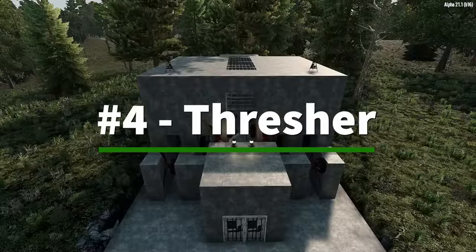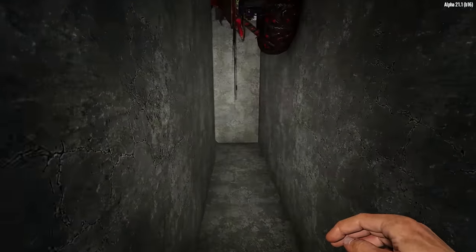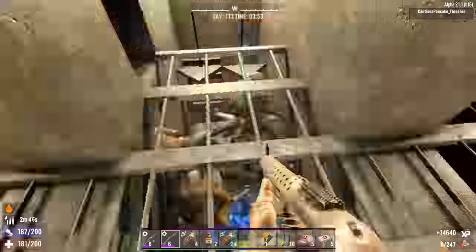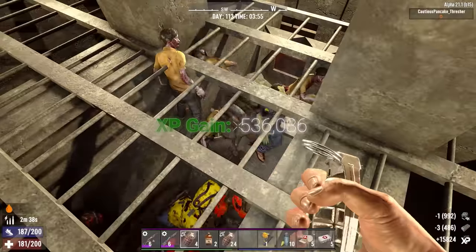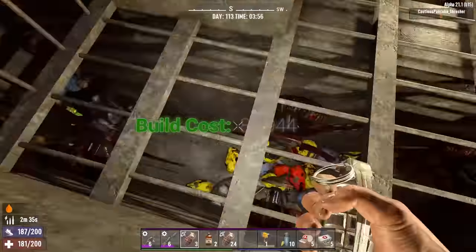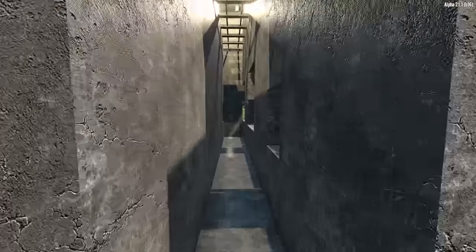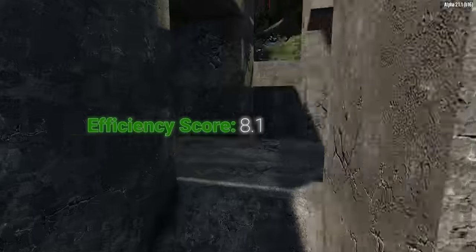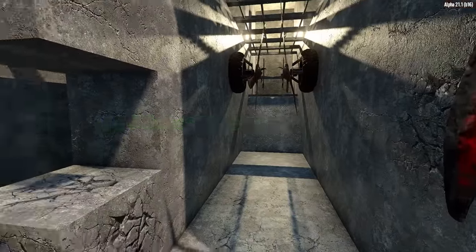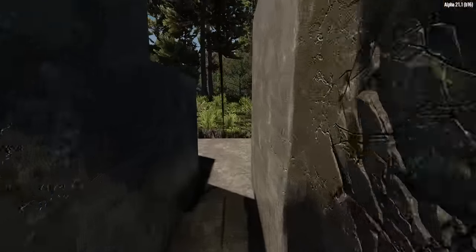Moving on to number 4, we have the Thresher base. This blade trap heavy, ugly block base is one of my oldest builds, but it can still hold its own in Alpha 21 with a small modification to add in a quartet of dart traps down the main corridor. The XP gain, when running with maxed out advanced engineering, was 536,000. The initial build cost was 86,000, the ammo cost per horde is 21,500, and the repair cost is 27,500, which is horrible due to lost blocks, lost blade traps, and dart traps. However, this still comes out with an efficiency score almost double that of the Plinko base at 8.1, due to the much lower base and ammo costs. This base has a medium explosion rating, as while the base and pathing stand up well to explosions, any cops or demos blowing up will often take out a blade or dart trap, reducing the effectiveness of the base.